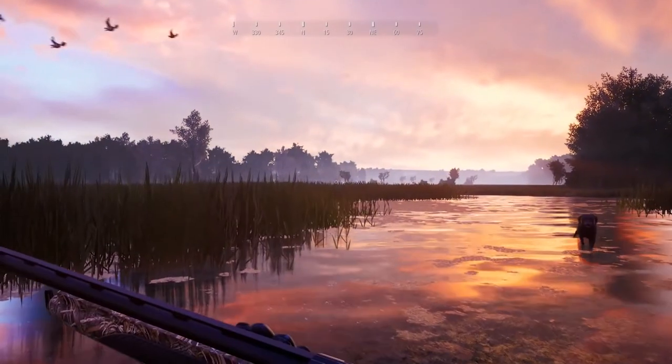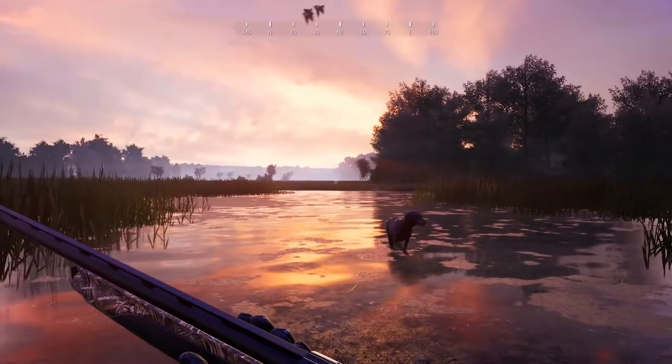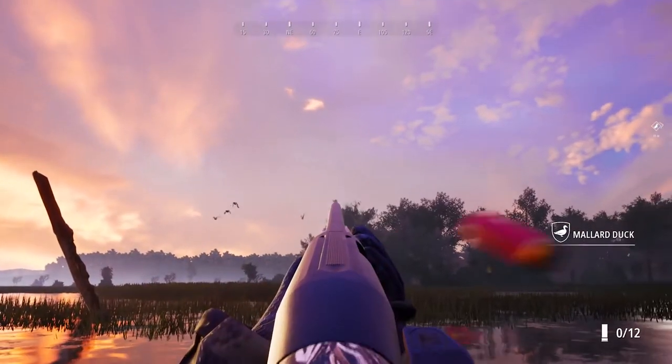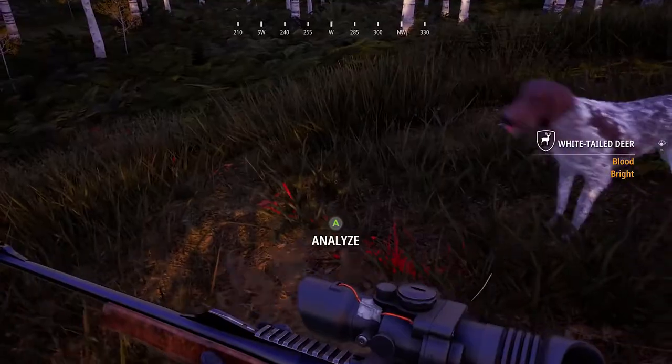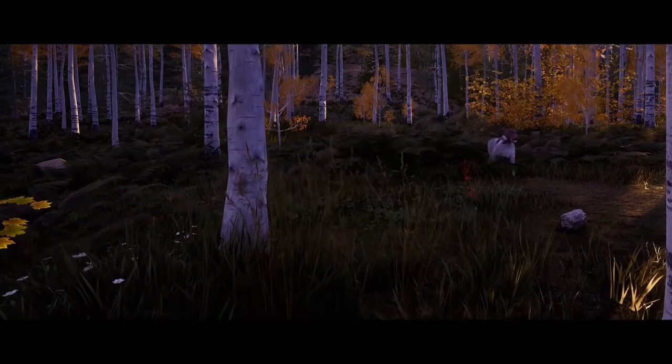You then just need to aim and take the perfect shot. If you shoot an animal but it runs off, command your dog to follow the blood tracks to find the trophy or to approach and shoot again.